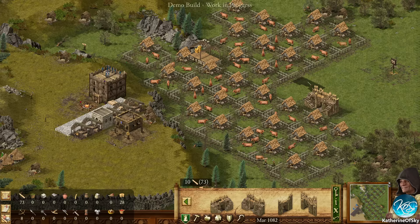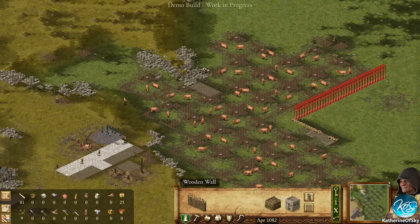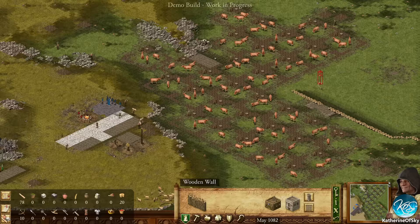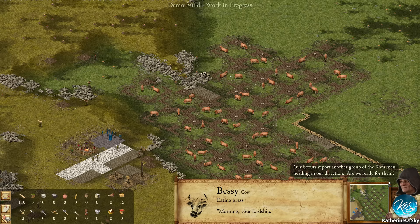We're going to put this one here and basically wall off this area. I like this particular structure because it allows you to have a lot of coverage. It seems I built too close - that's not great. Let's go to the edge here. It's a radius around this. Another group of the Rat's men heading in our direction - we might need to delete these cow farms here.